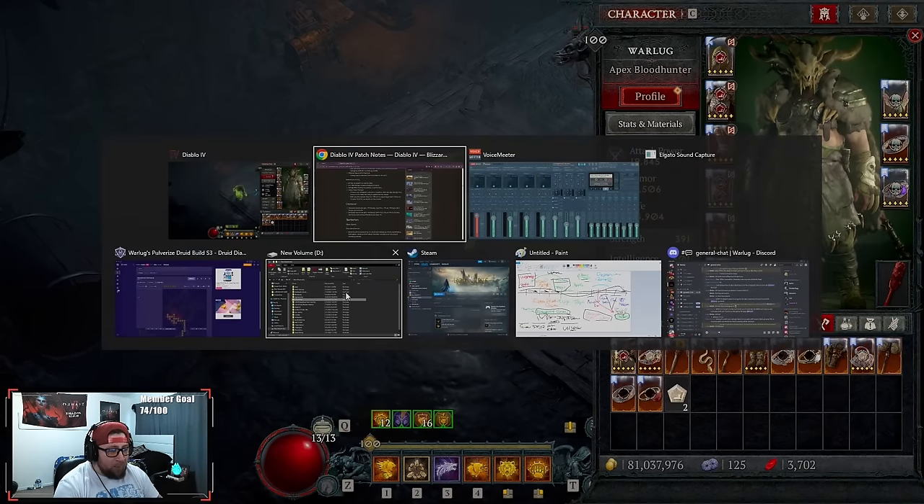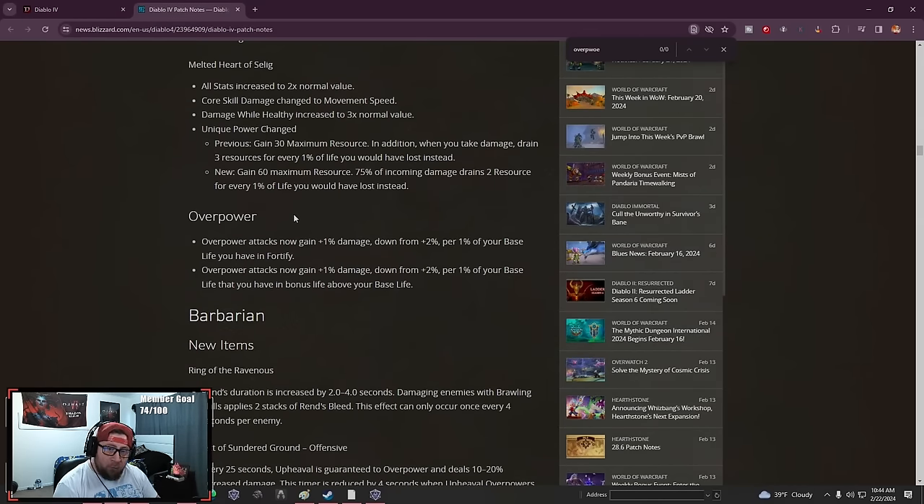I really thought that Overpower with Pulverize, as well as some builds from Necromancer like Blood Surge and Blood Lance, were going to suffer huge nerfs. But the Overpower nerf we got this season — Season 3 — is that Overpower attacks now gain 1% instead of 2%, and also gain 1% damage down from 2%.